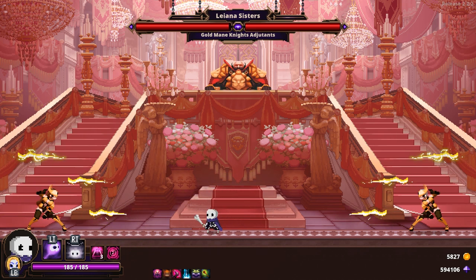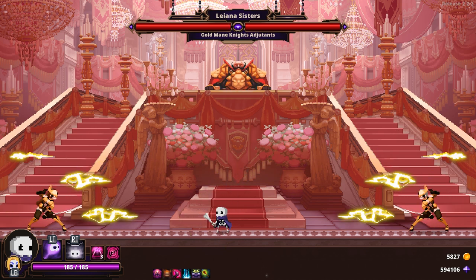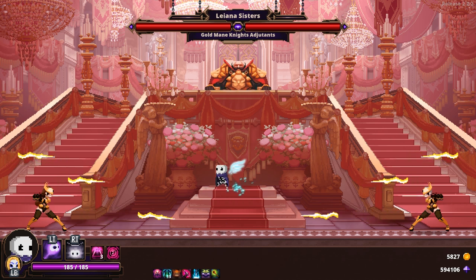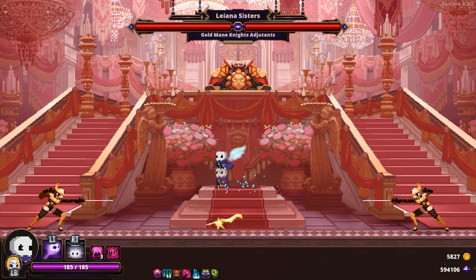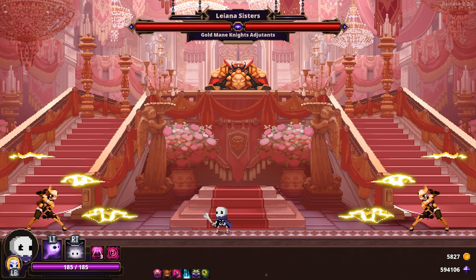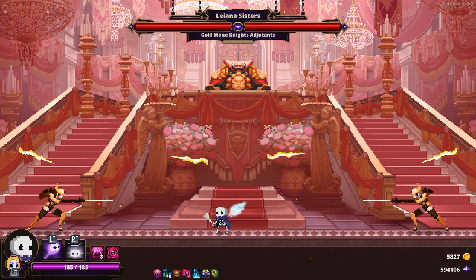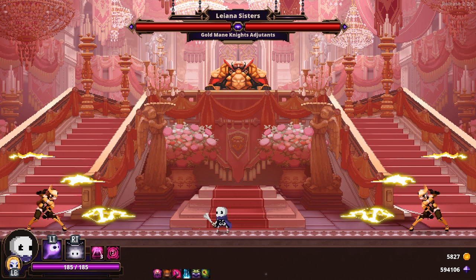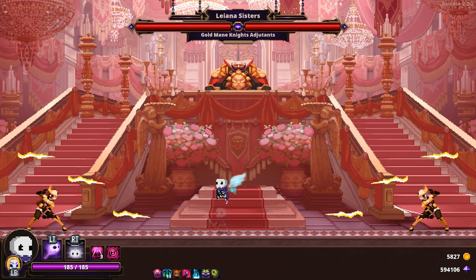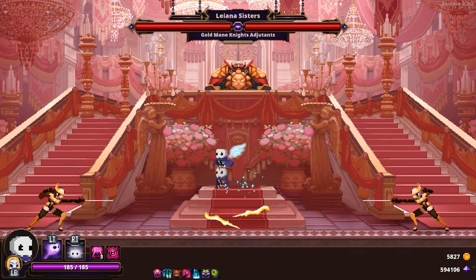Starting with their combo attacks: firstly, they'll appear on both sides of the screen and aim several lightning bolts at you, launching these attacks two at a time, one from each sister. Similar to Yggdrasil's large orb attack, the lightning will track you right up until they actually fire, so the trick is to stand in the middle and play jump rope. Wait for the first set to shoot, then jump up. As you avoid the first shot, the second pair will launch towards you in the air and you'll naturally drop down to miss those as well. Finally, jump to avoid the last set. While you can dash through these, I suggest waiting until the very last pair and dashing through those instead, as dashing earlier can leave you vulnerable to the following sets.